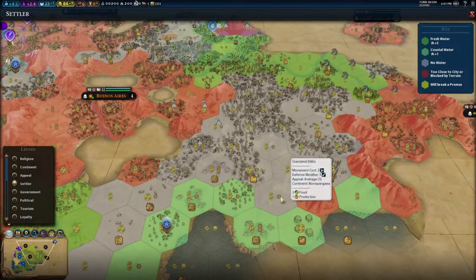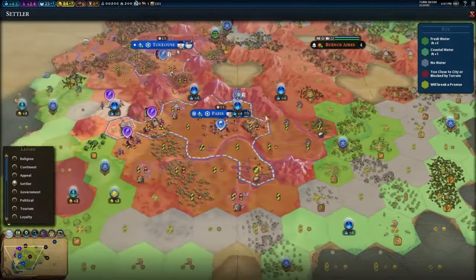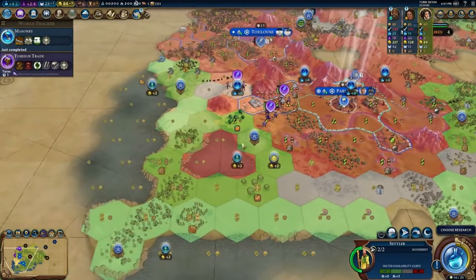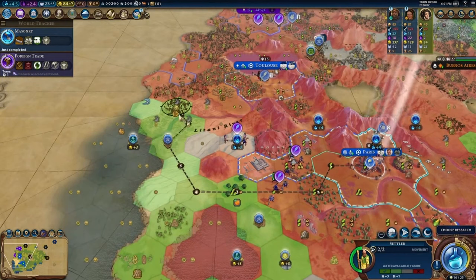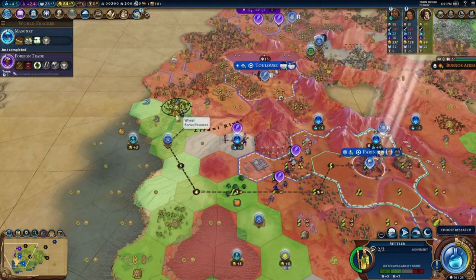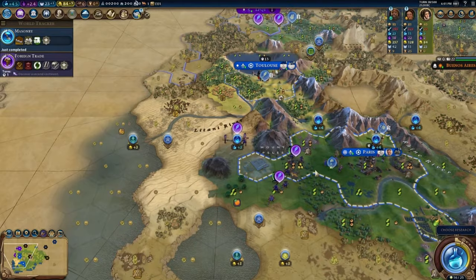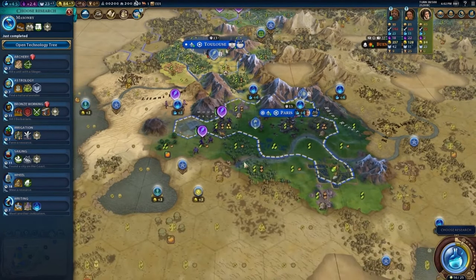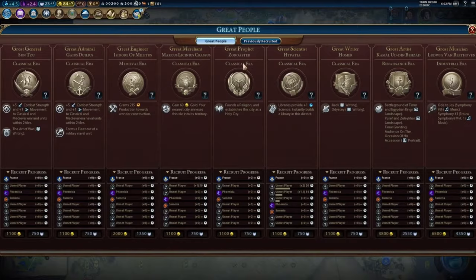We probably won't put a city here, but it'd be possibly nice to put one here. I'm not going to dwell on that too much — we can figure it out as we go along. This city makes the most sense for me in this direction right now, and after that we may settle this next — it at least has okay food right away, a luxury, a few hills. The wheat and floodplains on the desert make that viable. For our next tech, Irrigation would be a good choice so we can get the citrus and the wine online. It looks like no one is going for great prophets yet.